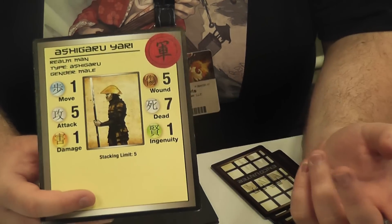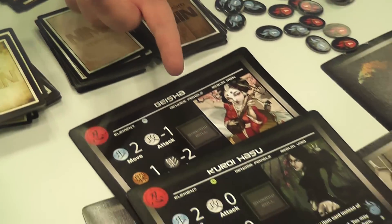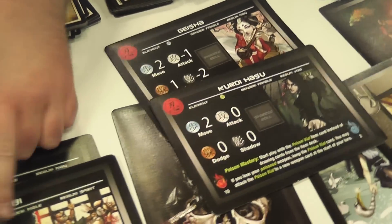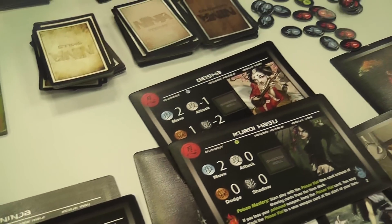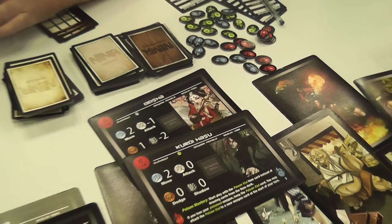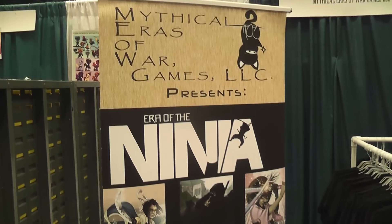Pretty straightforward. And ninja versus ninja, the attacking ninja rolls attack and the defending ninja rolls dodge. Thank you, Miranda, for talking to us about Era of the Ninja by Mythical Eras of War Games. Thank you again.